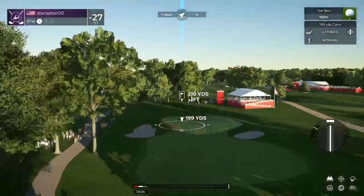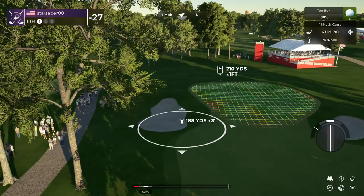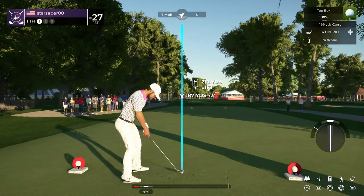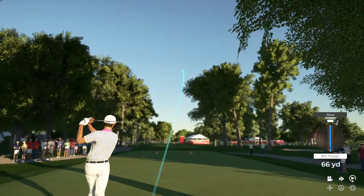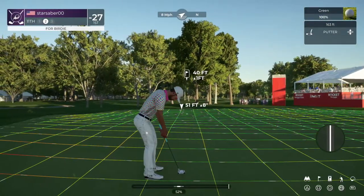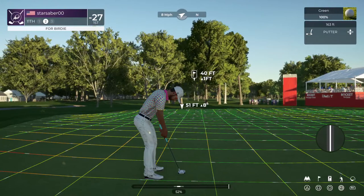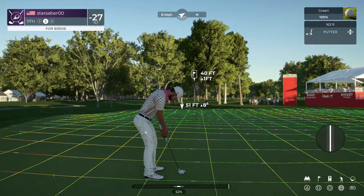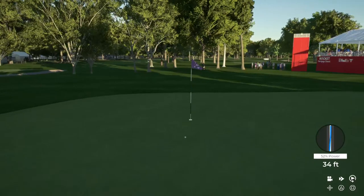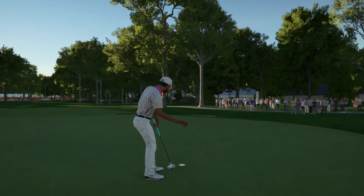Let's see you stick it nice and close here, let's see what you can do. Looks like a little draw you put on this one. Safe approach — nice, nice to get for birdie. Get there — no. Here we go, misses for par. And the putt goes down.